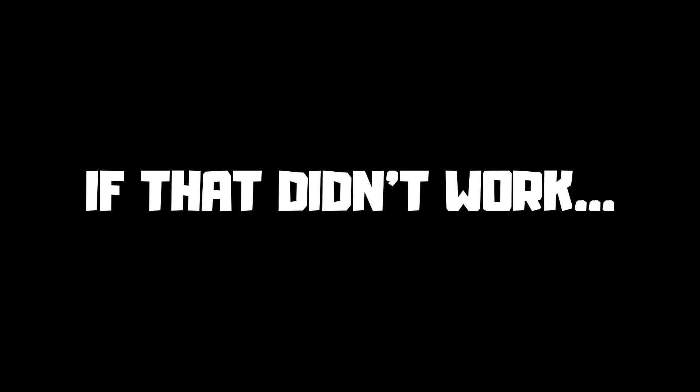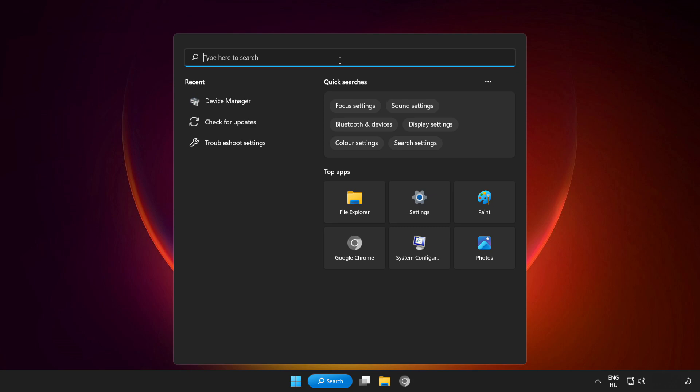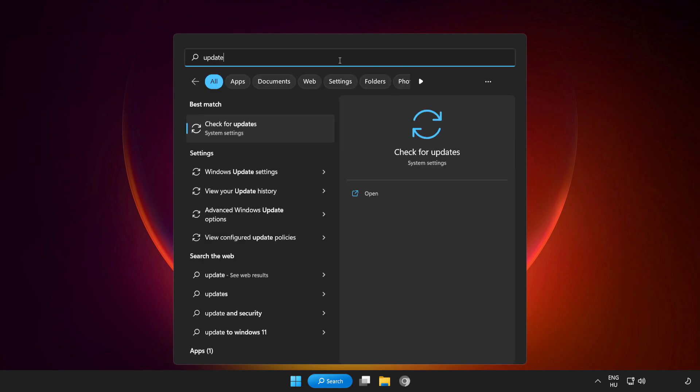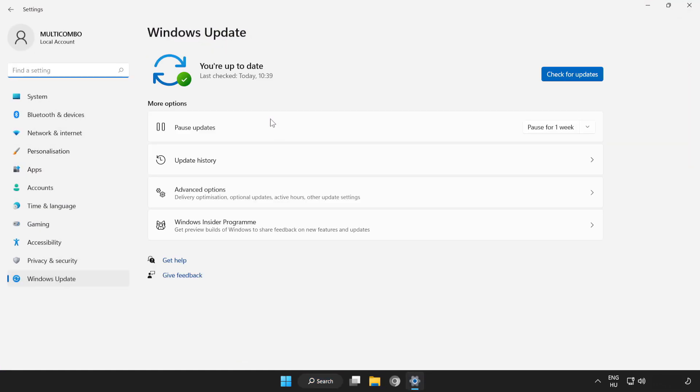Try to play the game. If that didn't work, click the search bar and type update. Click Check for Updates and wait for it to complete, then click close.